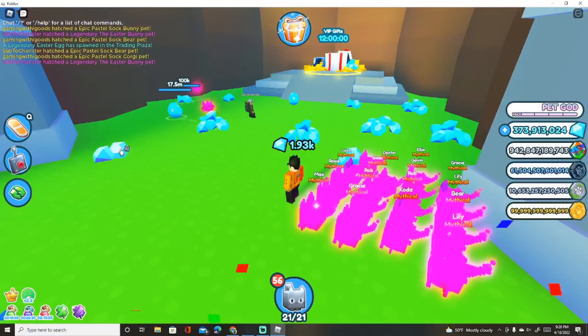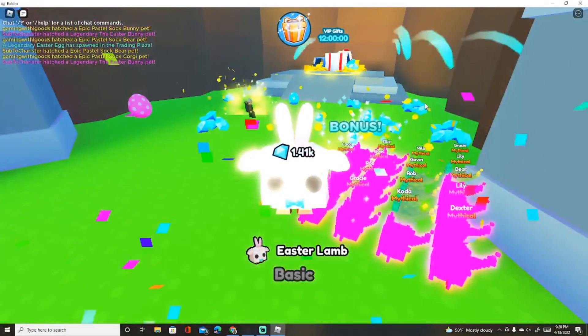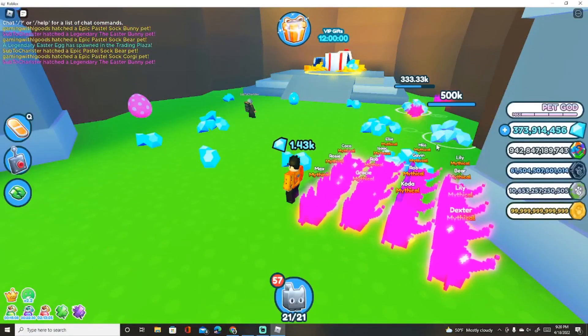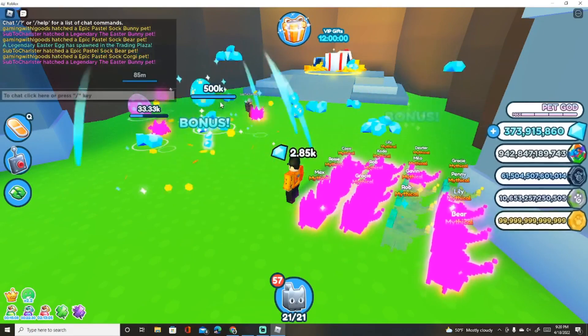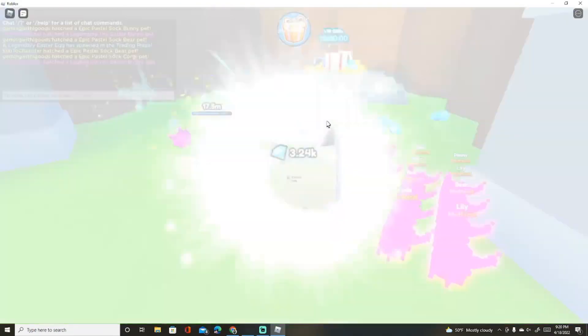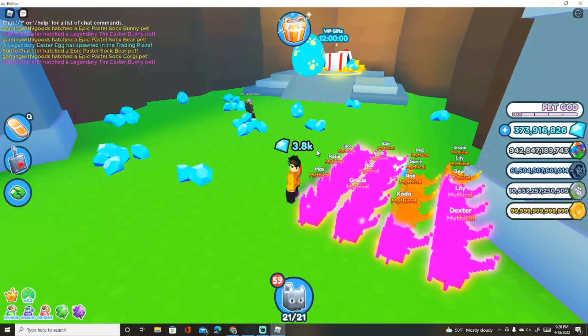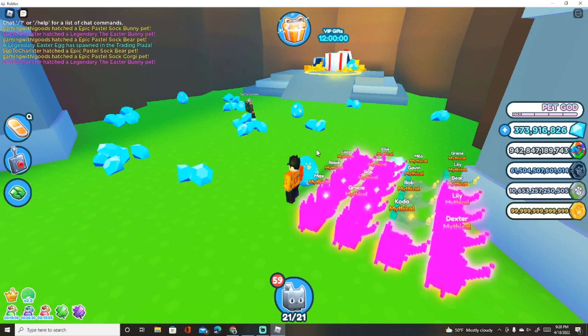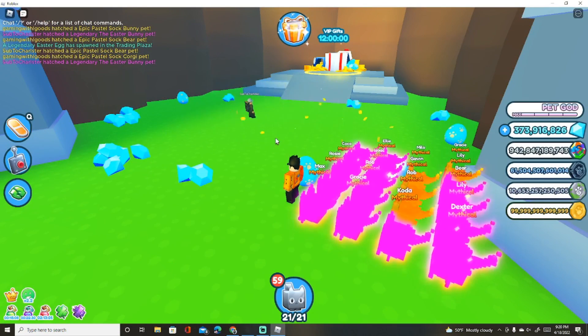I haven't played much in public servers because most people are selfish and don't want to share the legendary egg, which I don't quite understand. But at least this way, even if there are a bunch of people in the server, if you're spinning fast enough your auto clicker will get a pet on the egg before anyone else can break it.